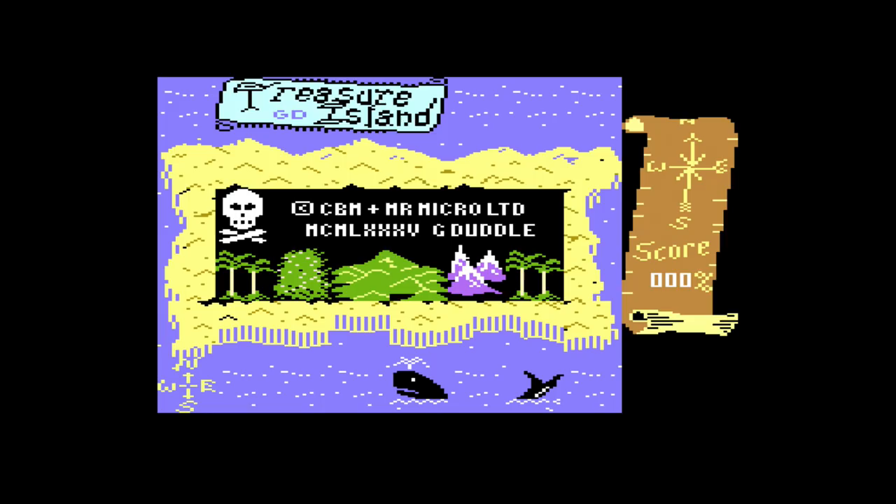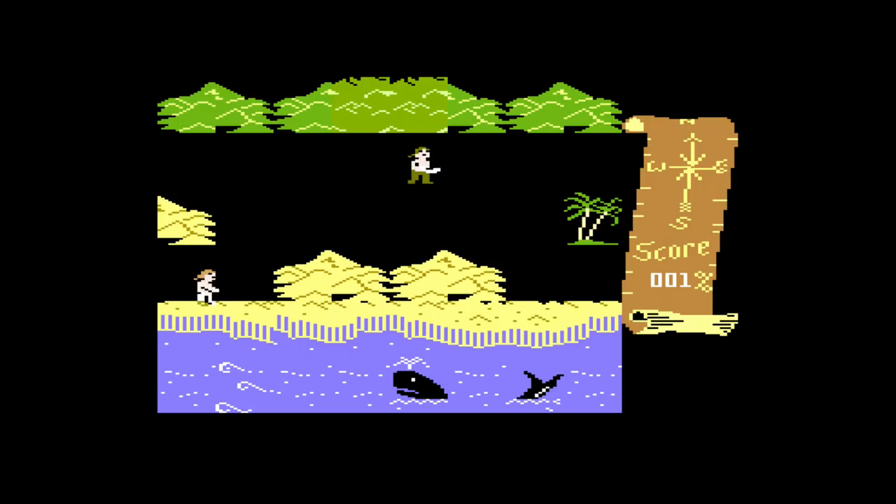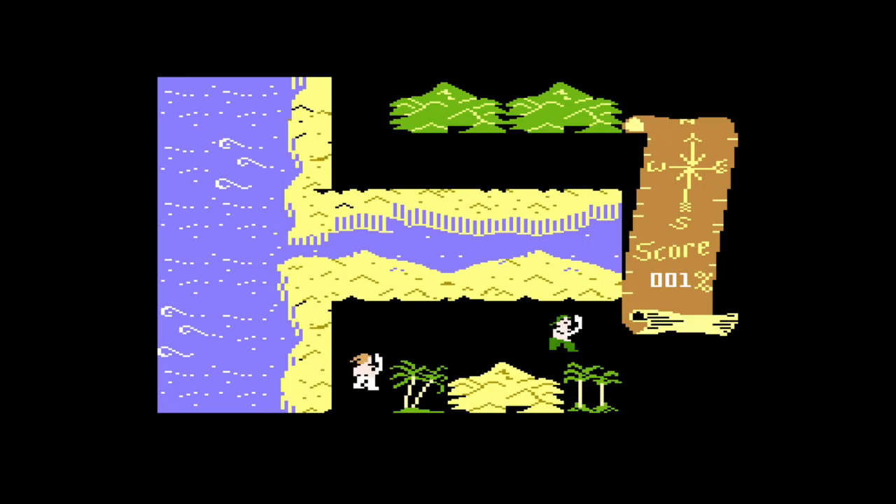The legendary Treasure Island makes my list at number six. As far as I know, this is a Commodore Plus 4-only game — there wasn't a C16 version made, though it did exist on other platforms like the Spectrum and the C64, which play pretty similarly. But this Plus 4 version actually does away with one of the most annoying elements of the C64 version: that weird starting stage where you've got to jump over barrels with arms reaching out, which I always found really fiddly and would often lose all my lives on.